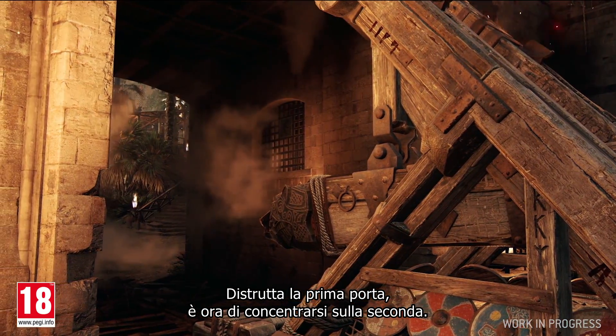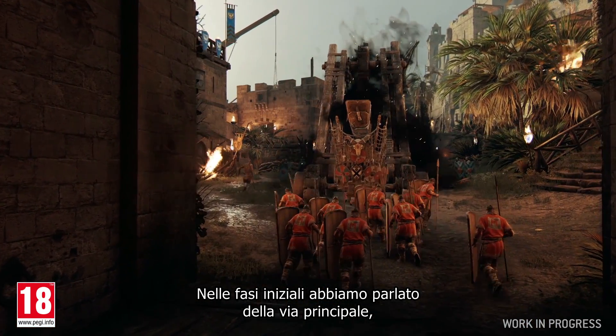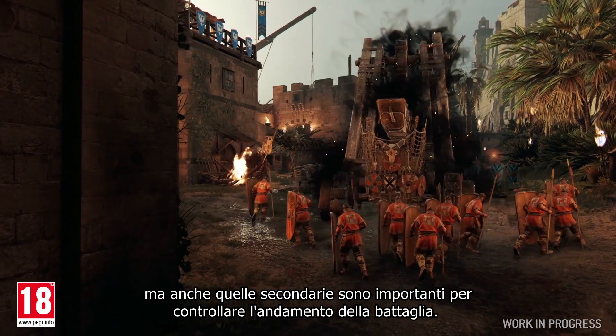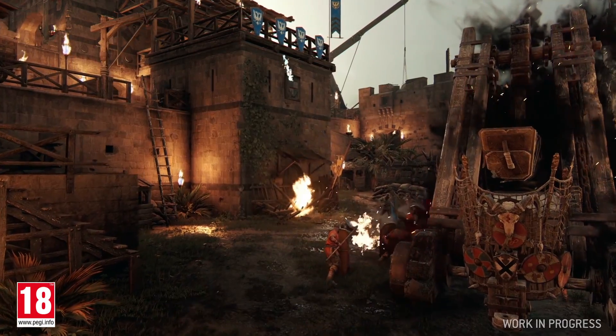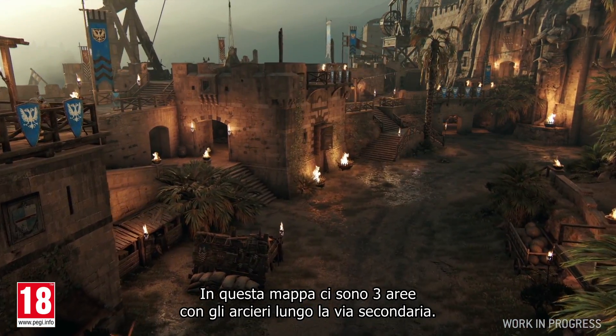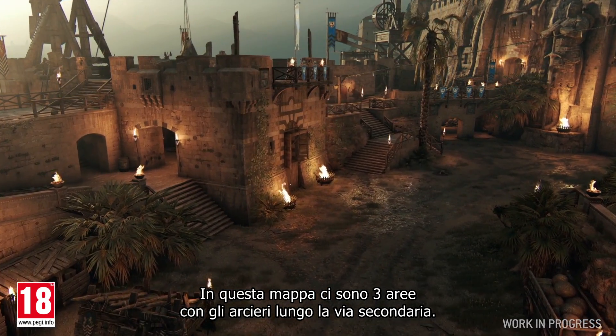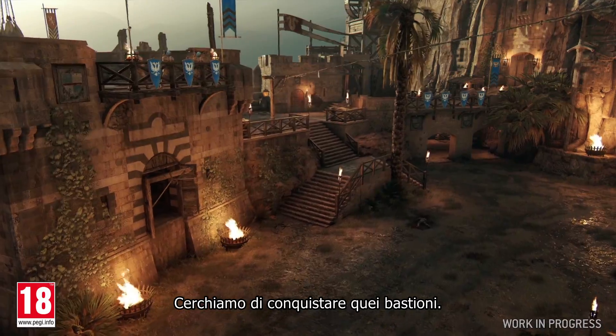With the first gate down, it's time to attack the second one. We cover the main lane during the opening phase, but the side lanes are also important to control the flow of the battle. You can see here that my team is currently under attack from the enemy's archers, which is slowing down our progression. In this map, there are three areas with archers along the side lane. Let's try to take control of those ramparts.